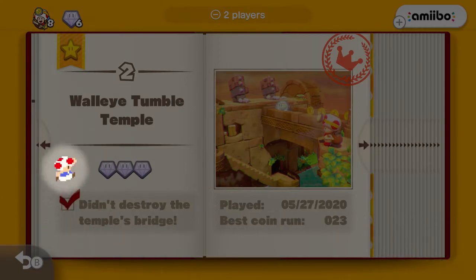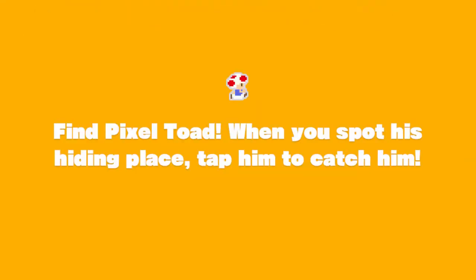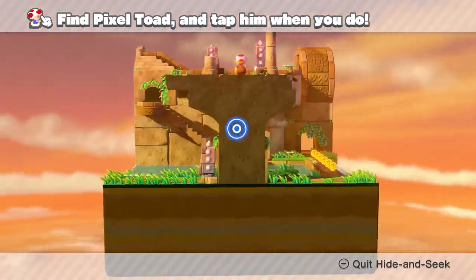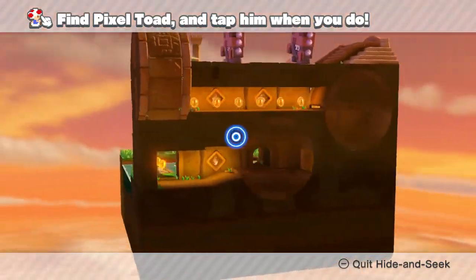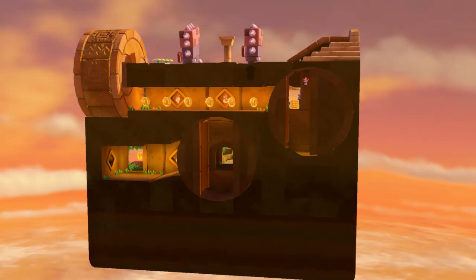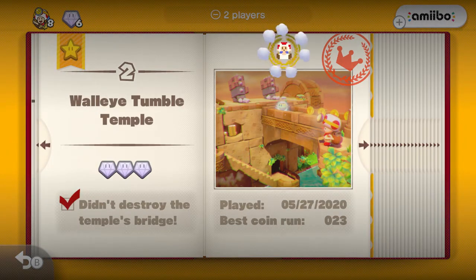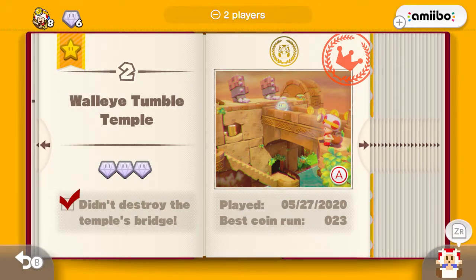Let's go ahead and find Pixel Toad here in Walleye Tumble Temple. I believe he is behind one of the turning wheels inside of the temple, so I probably don't even need to actually move anything — I can probably just go through here. Yeah, there he is! Hey Pixel Toad, nice to see you! Didn't even need to do anything — all I had to do was move the camera, but I didn't need to really move my position in the level. Anyway, we found Pixel Toad in Walleye Tumble Temple.